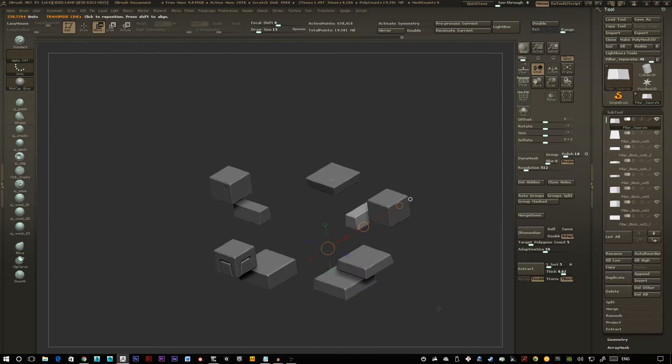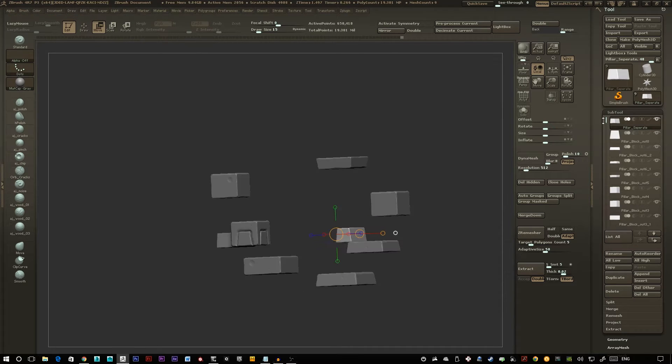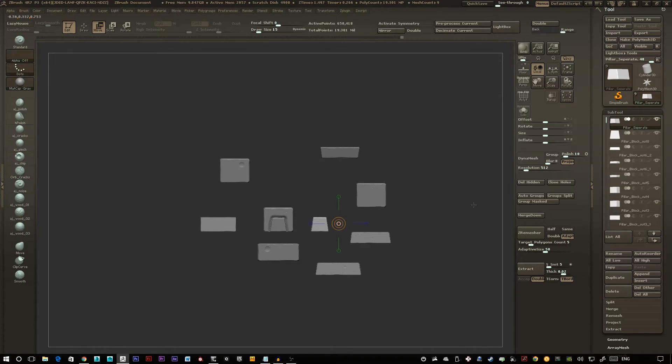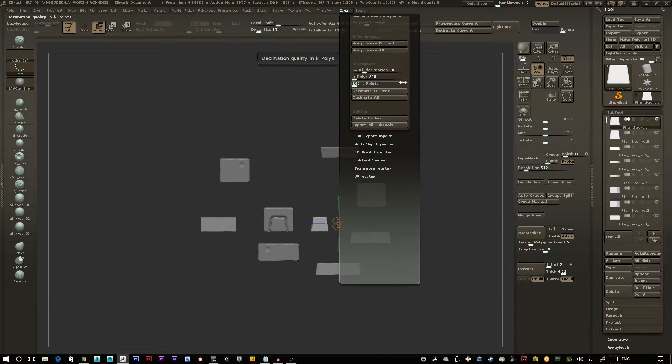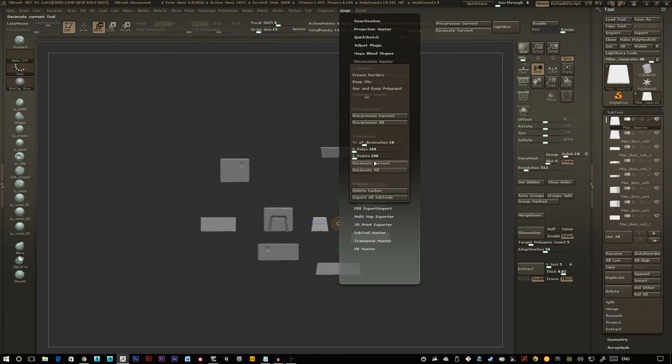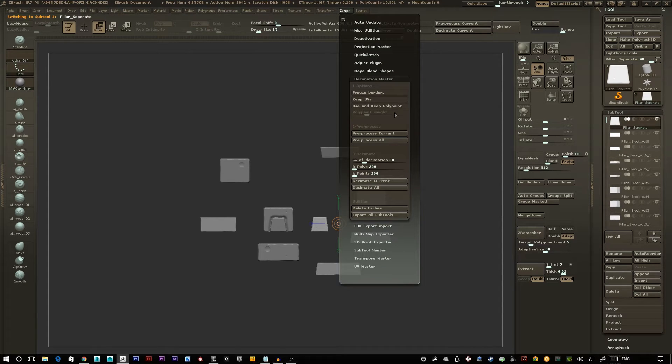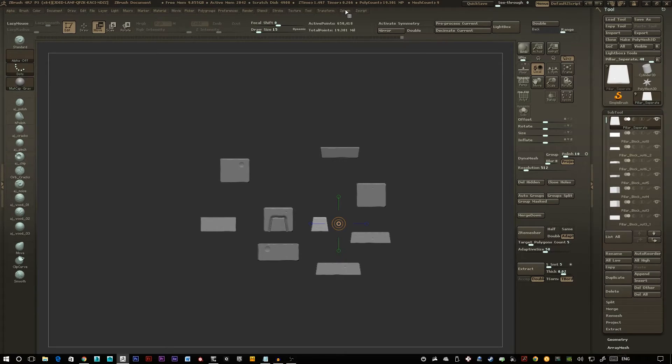All the models are now split up into separate areas and nothing is intersecting. I'm going to decimate all of these since we're sitting at 19 million polygons, which would be quite intense for other programs such as TopoGun. You can find Decimate by going up to ZPlugin > Decimation Master. Keep all the settings exactly as they are, then go through every single sub-tool one at a time and click pre-process current. Once processed, give it a few minutes — it's quite intense on the system — then click decimate current. I've had bad experiences using pre-process all and decimate all as it's crashed ZBrush several times, so I'd recommend making a save just in case.